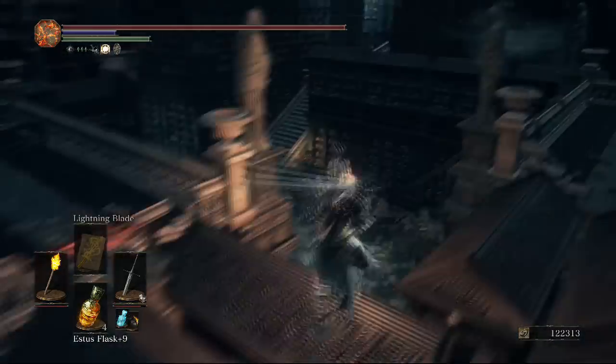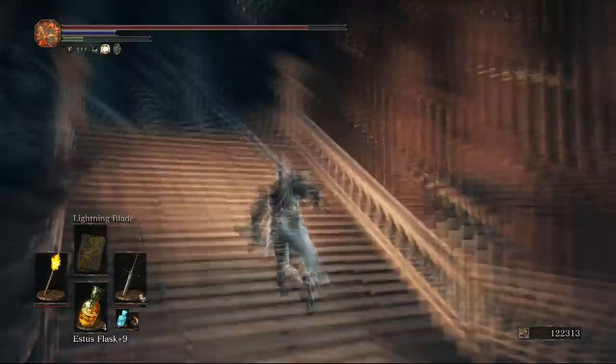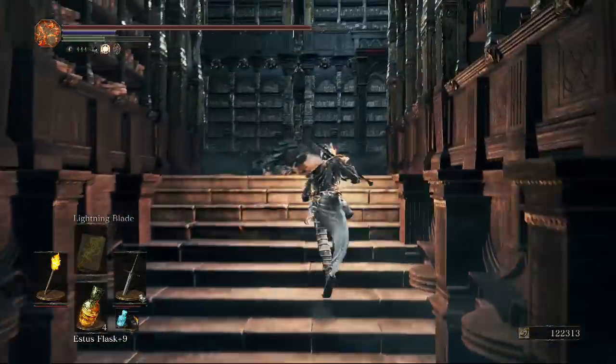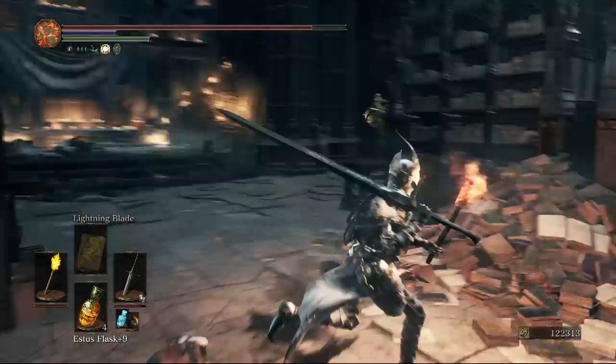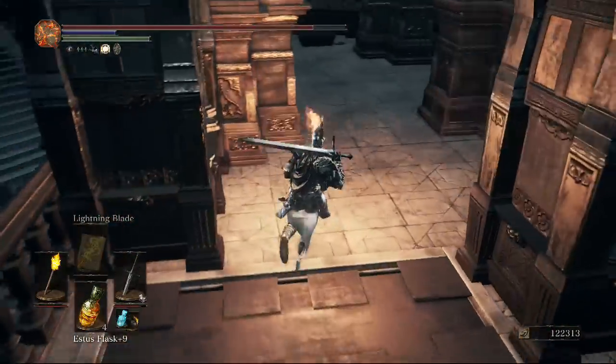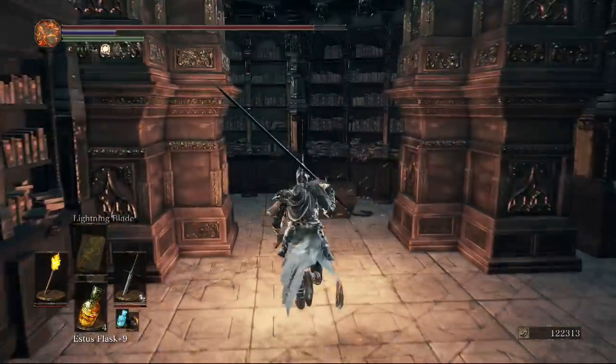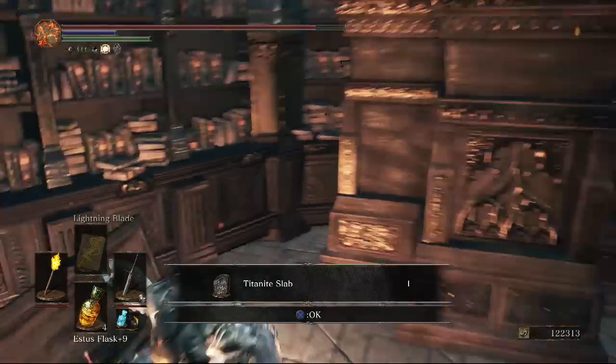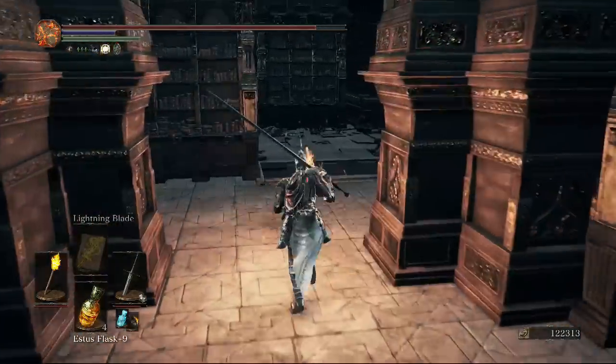From here there's no other way to go, so hop down to the first area where the crystal sage was and make your way all the way back up to near the main wax area. Go to the right where we picked an item up before — this is the bookshelf that lever just moved — and in here we get a titanite slab, which is pretty cool.